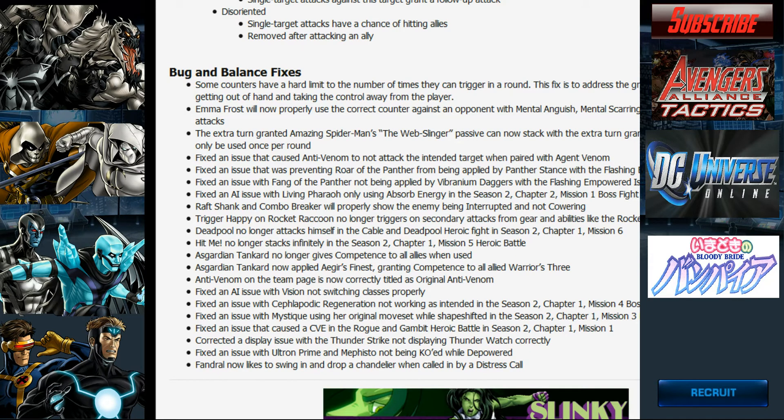The extra turn granted to Amazing Spider-Man's Web Slinger passive can now stack with the extra turn granted by Spider-Sense, but can only be used once per turn. Makes sense. Fixed an issue that caused Anti-Venom to not attack the intended target when paired with Agent Venom — apparently Agent Venom's habits were catching on to Anti-Venom.